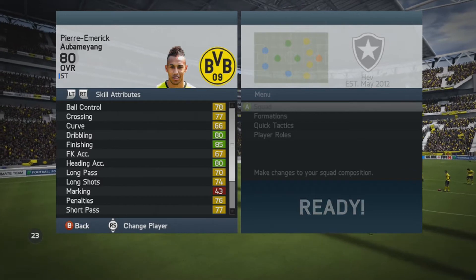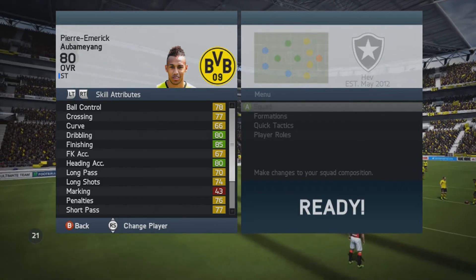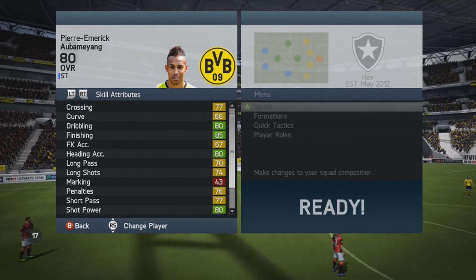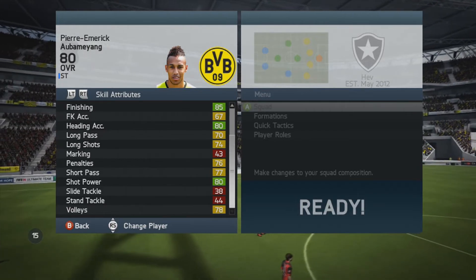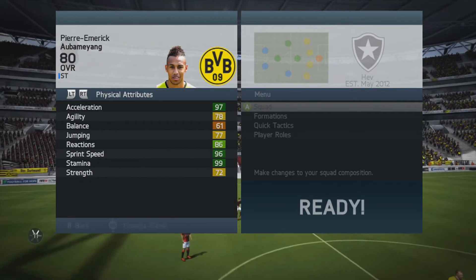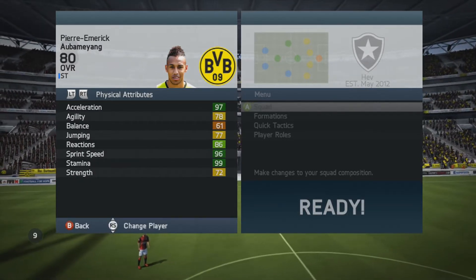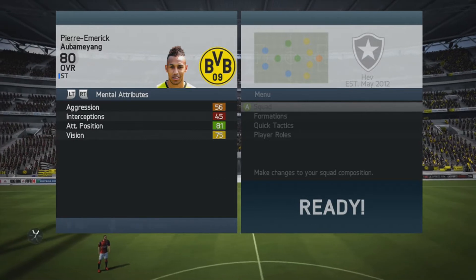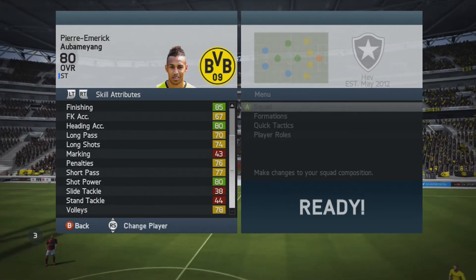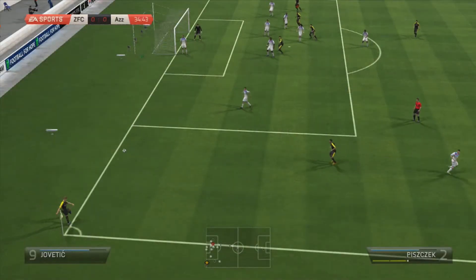Looking at his physical stats: 96 acceleration, 95 sprint speed, 82 reactions, and 81 positioning. His only green stat without a chemistry style is 82 finishing. I put him on the Sniper chemistry style, which increases dribbling and shooting, so he does get some green stats in skills with that applied.